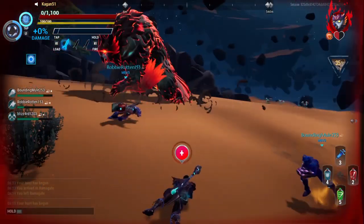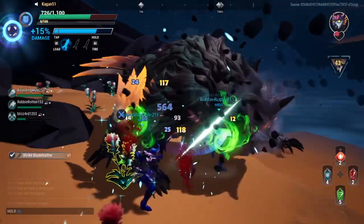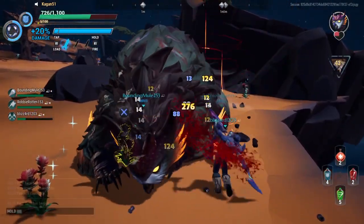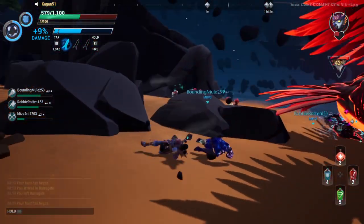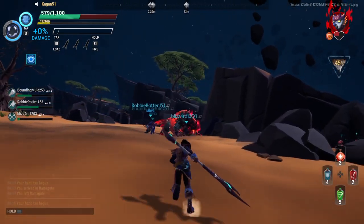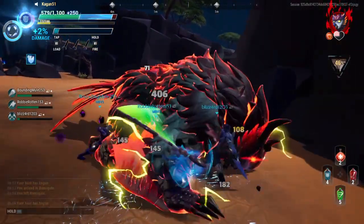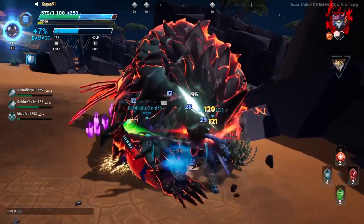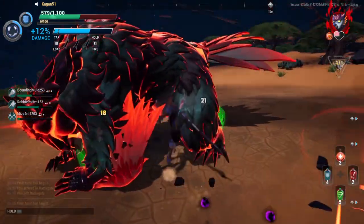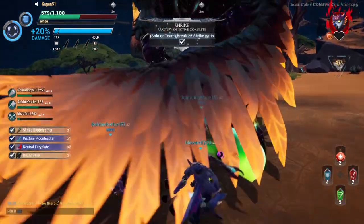I'll see if a teammate wants to heal me — looks like they will. We got him down to one heart, let's do this — come on! There we go, come on guys, get in there on the damage. Oh he's raging — get me out! Should have got out of that. Come on, one heart — there we go, nice boop. How did that miss? Get in there get in there get in there. Come on, get him. Yes!